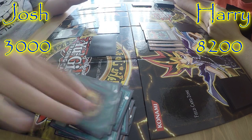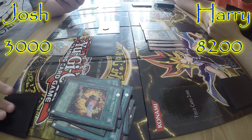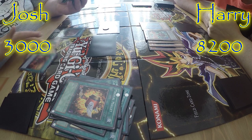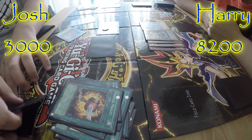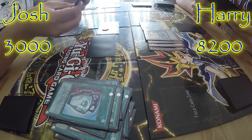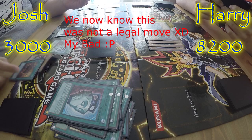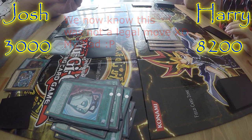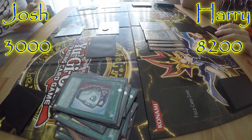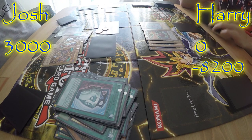Then I shall activate Pot of Duality to show the next three cards of my deck and add one to my hand. I'll choose the back leg — four cards left in my deck. I've already activated Chicken Game this turn, so I'll activate Pot of Duality again, show the next three, and add that to my hand. And then I activate the effect of Exodia. Okay, that is it.